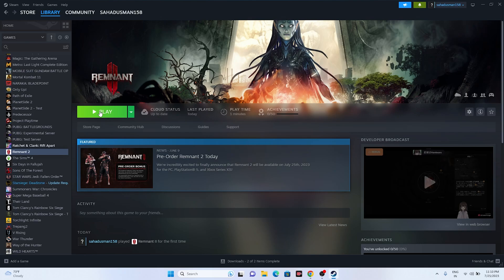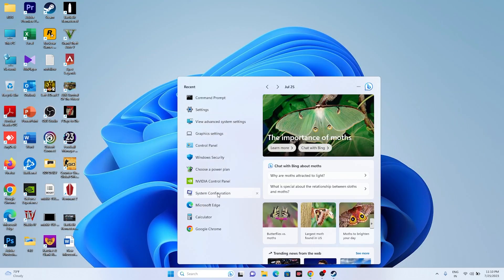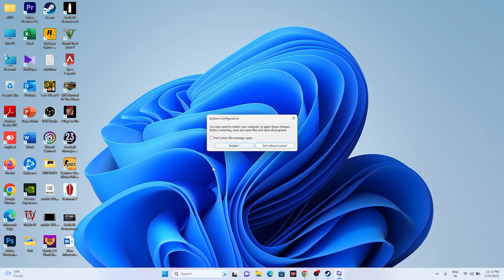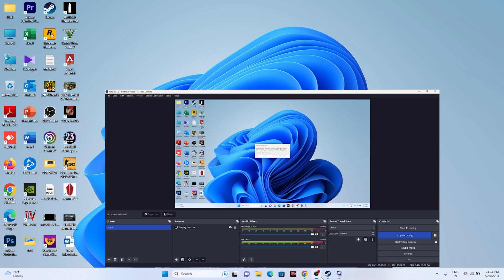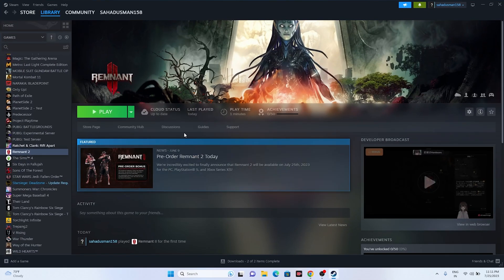Next, perform a clean boot. Go to Search and type System Configuration. Go to the Services tab, click Disable All, then check Hide All Microsoft Services, click Apply and OK. It will ask for a restart — go ahead and restart. Once restarted, go back and try launching the game.